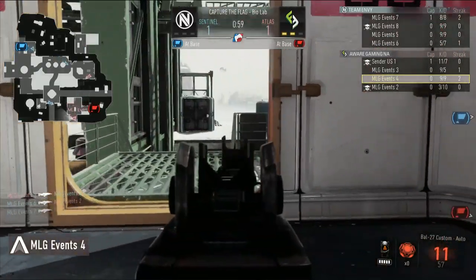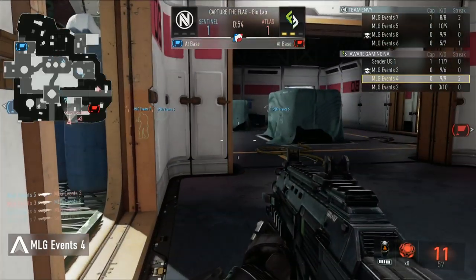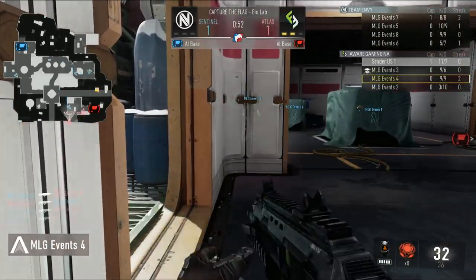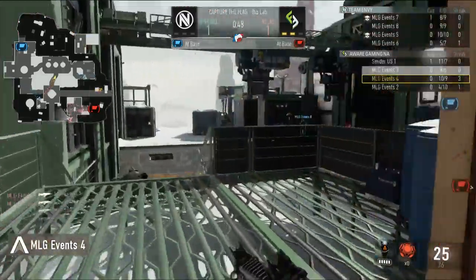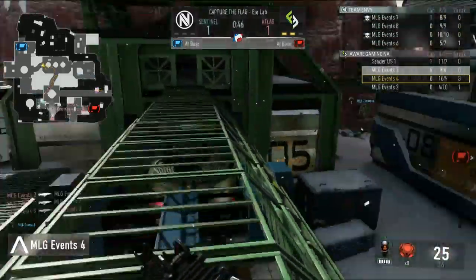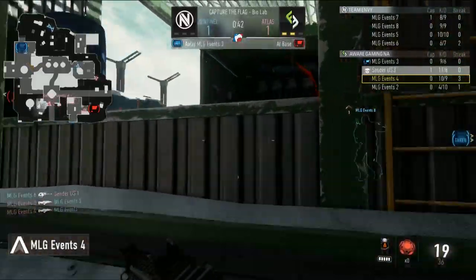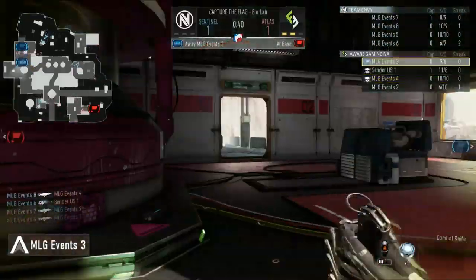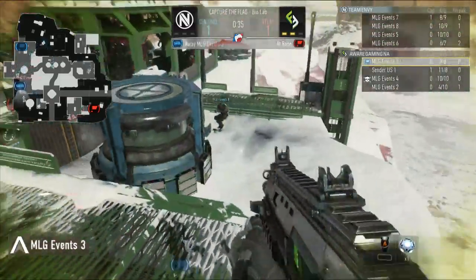A little flashy 360 no-scope flag cap. 1-1, we're tied up. Great start here for Sender, 11 and 7. Accuracy is going to clean up that field — Sender is having an incredible game so far. Accuracy is finally taken out. Flag's going to be pulled yet again by Lawless. This is an unpopular way to take this flag — he's got his work cut out for him. The spawn is going to be on this side typically.